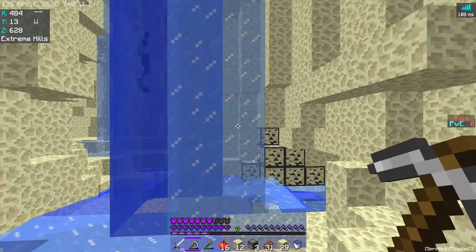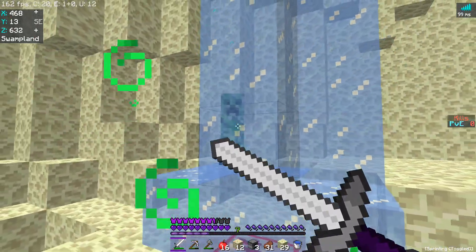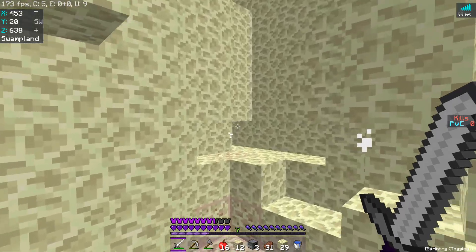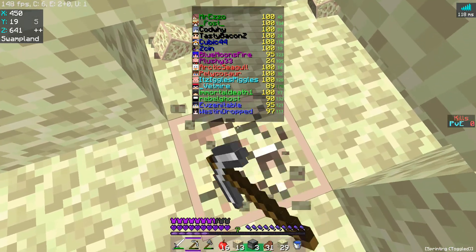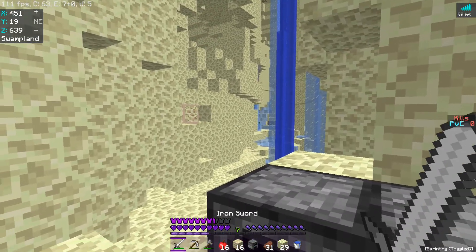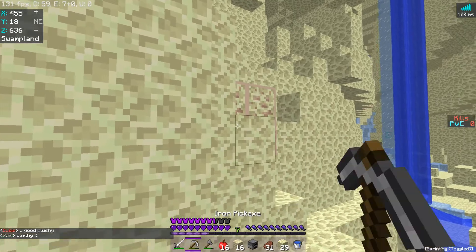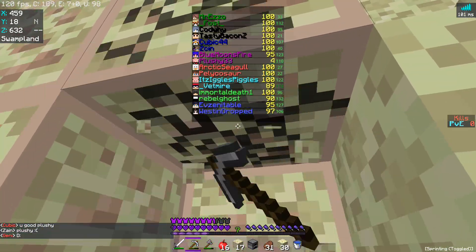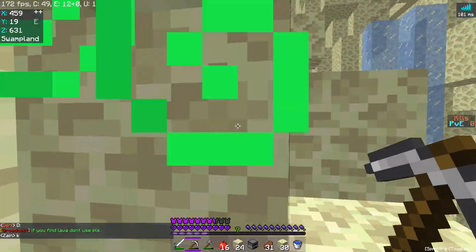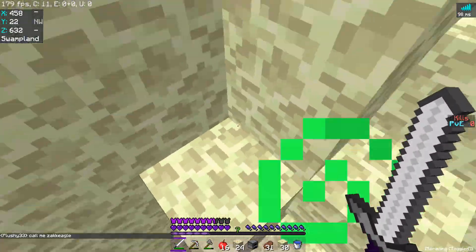I found gold in space. Creepers in space! A lot of creepers in space. My hotbar is throwing me off. If you find lava, don't use it. That is fair. Even though that's my main tactic in 1.8, but oh well.